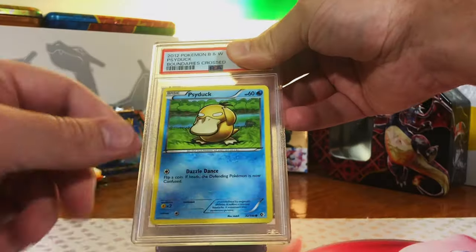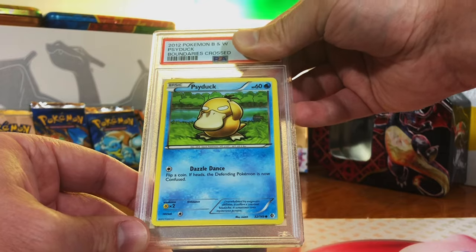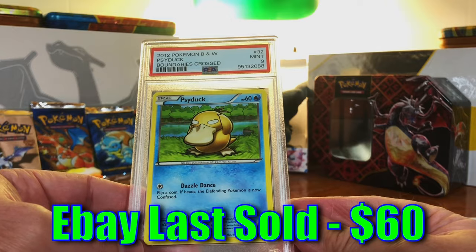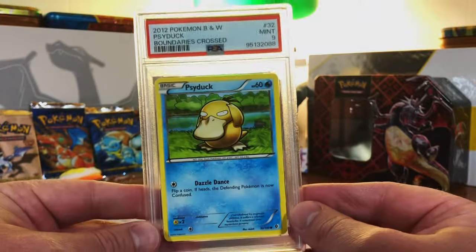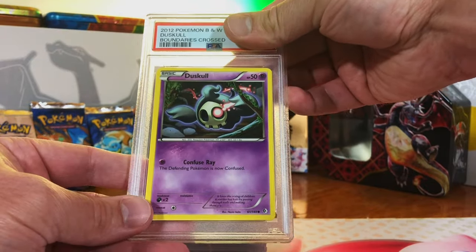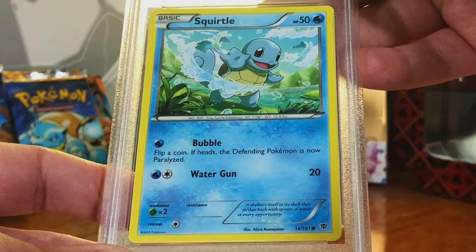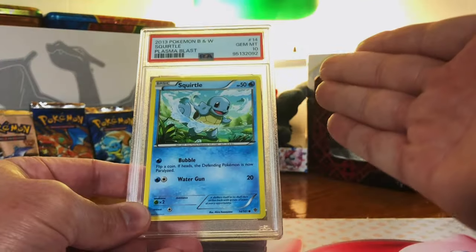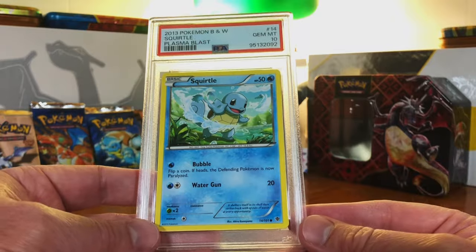Psyduck Common from Boundaries Crossed — it's an original 151 and I love the artwork, this whole mad Psyduck thing going on. I thought the artwork was funny so I had to grade this guy. It's not gonna be crazy but I think it could be at least a 9. Mint 9! Look into his eyes. Dusclops Common from Boundaries Crossed — loved the artwork, and I'm thinking a 9. Mint 9! Without fail, we're back to 9s and 10s. Squirtle Common from Plasma Blast — one of the original starters. Great artwork and I'm going 9. Gem Mint 10 Squirtle! I don't care that it's just a common — I'm living excited about this. It's a Plasma Set Squirtle too.